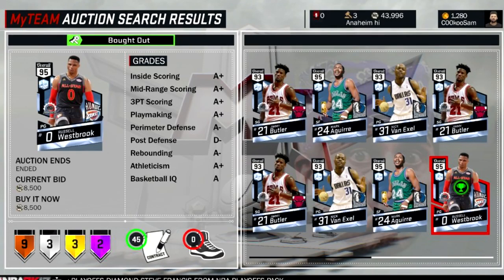Next up we got a diamond Westbrook for 8,000 MT — not even 100,000. This guy ended up getting it for under 10,000 MT. I always love seeing people that don't even have like 50,000 MT actually get a diamond snipe. Congrats on getting diamond Westbrook for 8,000 MT.